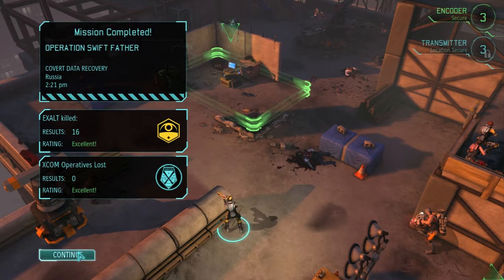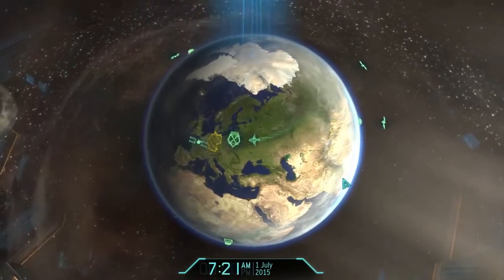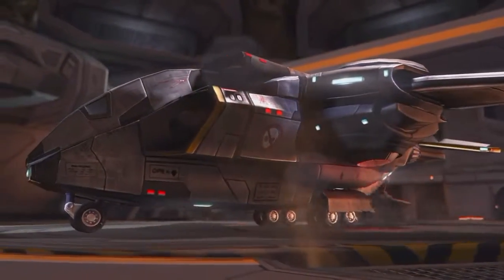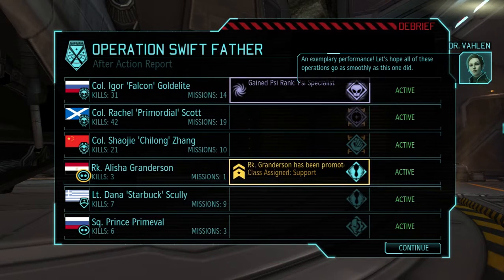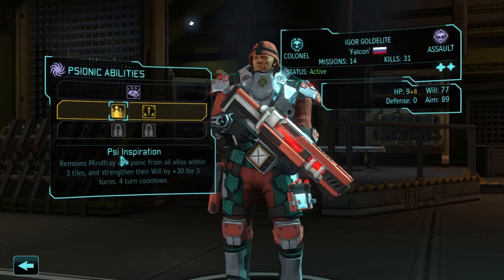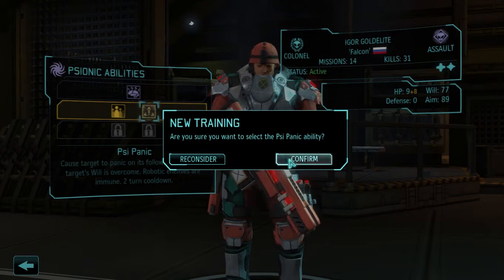Let's find out what intel they gave us. An exemplary performance — let's hope all these operations go as smoothly as this one did! Alright, we've got a new Psi ability for Gold Elite: Psi Inspiration, which strengthens allies, and Psi Panic, which causes the target to panic. Robotic enemies are immune — turn cooldown. Let's go for that, that sounds fun.